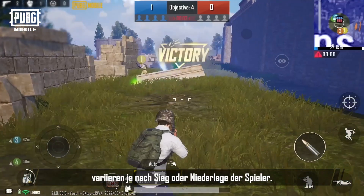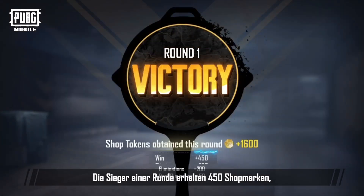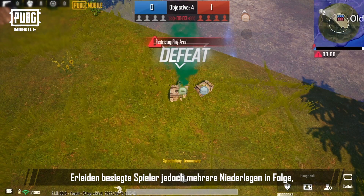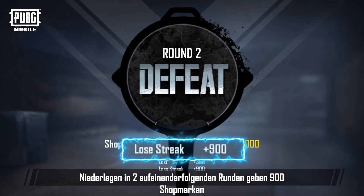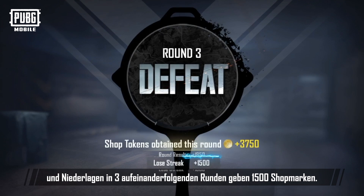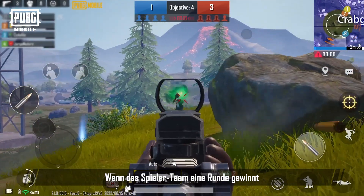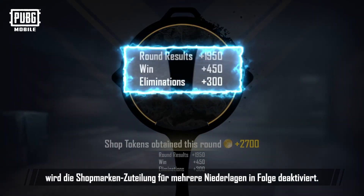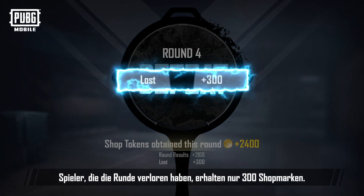Shop tokens obtained from the round outcome will vary depending on if the player won or lost the round. In each round, winners get a fixed 450 shop tokens, while defeated players get 300 shop tokens. However, when defeated players are on a losing streak, the losing streak reward mechanic will be triggered. A two-round losing streak grants 900 shop tokens, while a three-round losing streak grants 1500 shop tokens. Losing four rounds means losing the entire match. If the player wins a round and breaks the losing streak, the losing streak shop token reward will no longer be in effect. If the player's team loses again in the subsequent round, the previous losing streak does not continue, and they will only get 300 shop tokens as a reward.